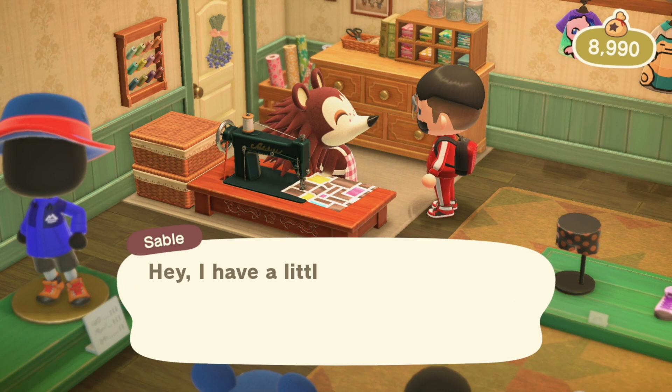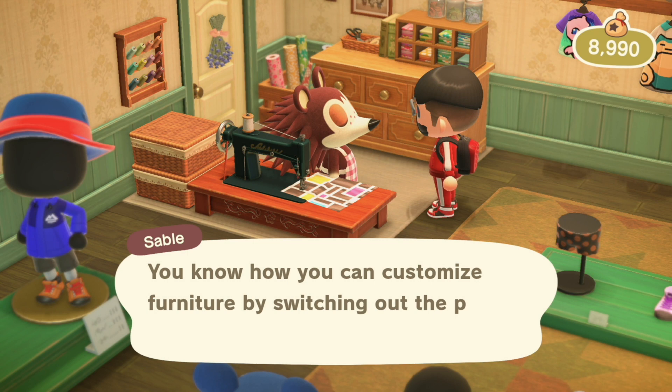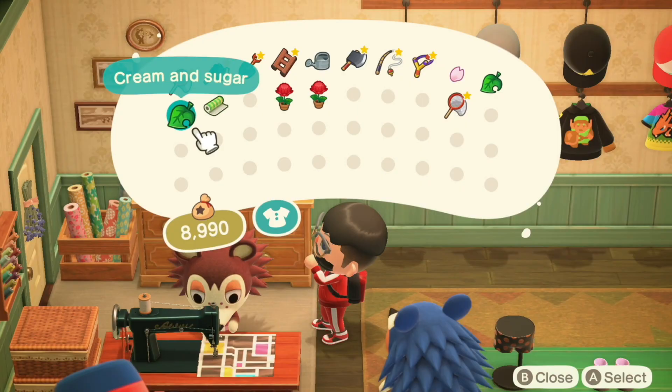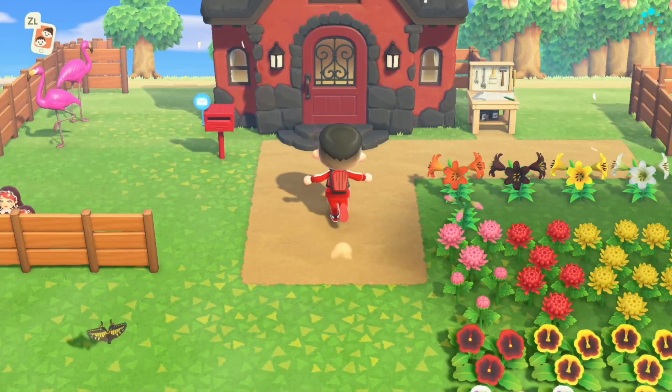Good morning, Sable. She has a little present for me — some patterned fabric she made herself. You can customize furniture by switching out the parts made of fabric, and she worked really hard making these. I've been talking to Sable every day and I know there's a quote-unquote end goal you unlock by talking to her — and I'm thinking this is the thing. There is so much to unlock with this woman.